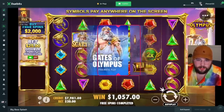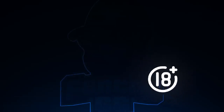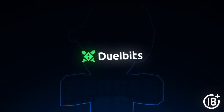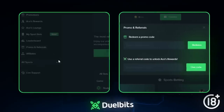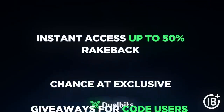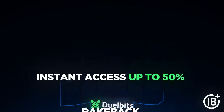Before we get back into the video — if you want to support me when you sign up on Duelbit, go to the promo and referrals button and enter code fencergg in all lowercase. This gives you instant access to up to 50% rakeback. I also tip people out randomly that play on my code — I've given away over twenty thousand dollars, so it's worth a shot.